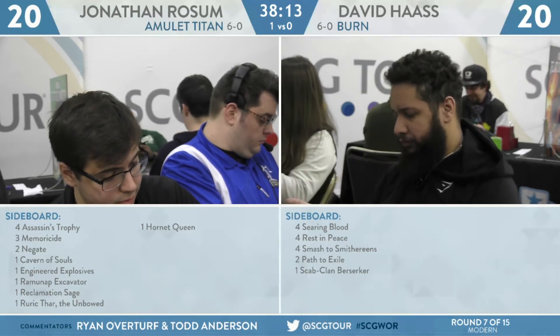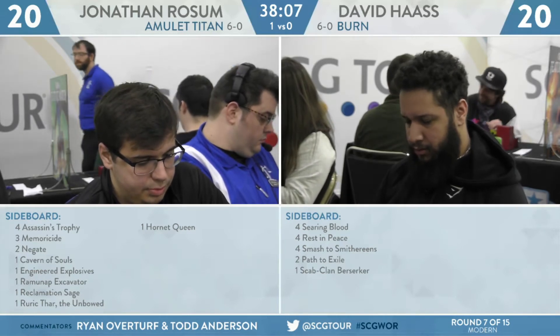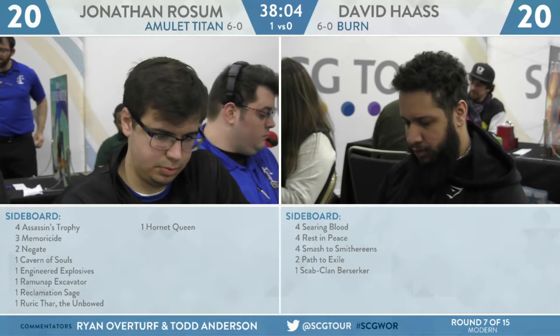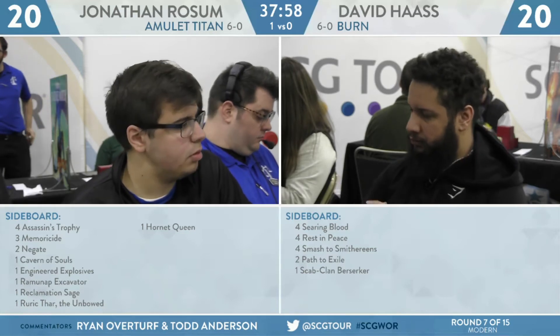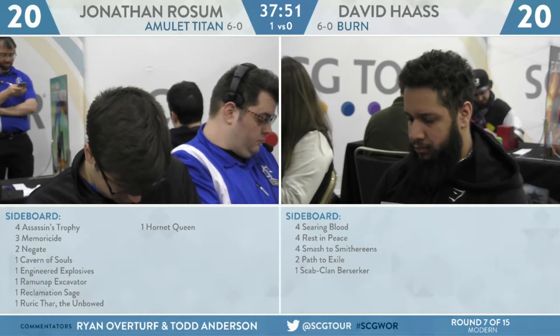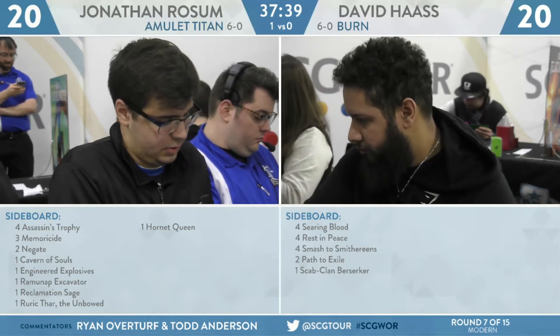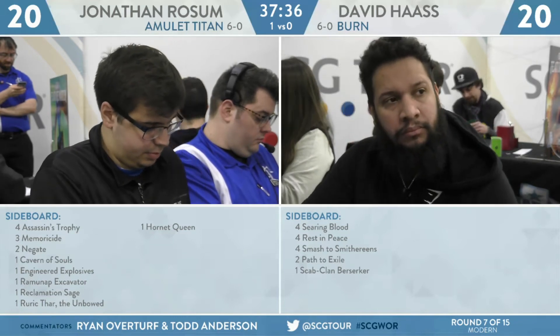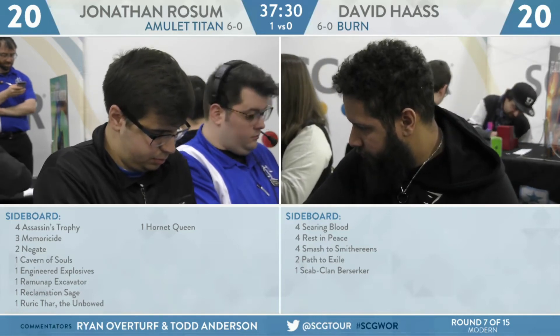On Rossum's side, his options include four Assassin's Trophy — that's a new one. We did see Golgari Rotfarm in the first game. Three copies of Memoricide, so a heavily black sideboard. Two Negate, a Cavern of Souls, an Engineered Explosives, one Ramunap Excavator, a Reclamation Sage, a Ruric Thar the Unbowed, and a Hornet Queen. Interestingly, Jonathan Rossum worked with Edgar Magalhaes on this list, because Edgar is playing three Cranial Extractions and Rossum is playing three Memoricide — they do the exact same thing, except Cranial Extraction has Arcane, meaning it can be spliced onto but also countered by certain Arcane-targeting spells.